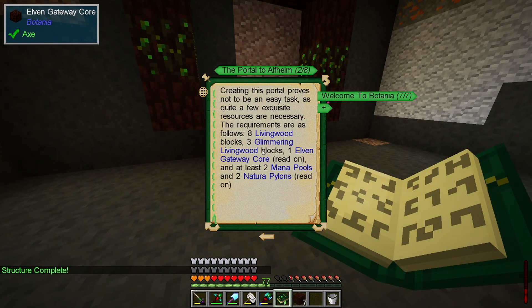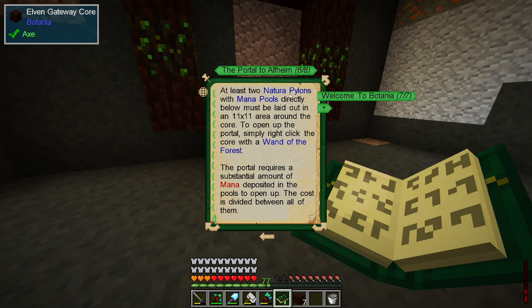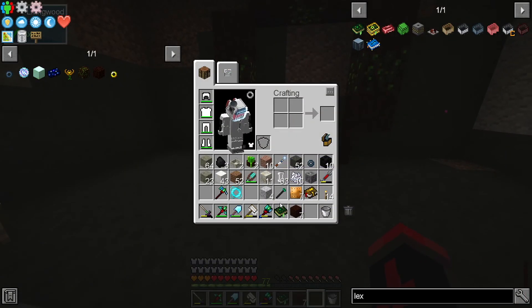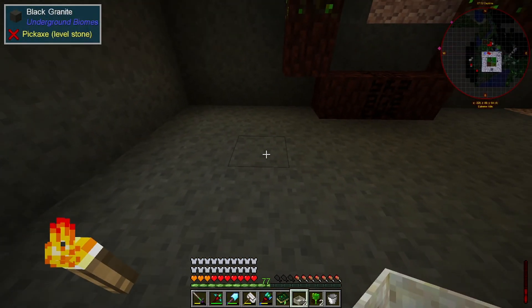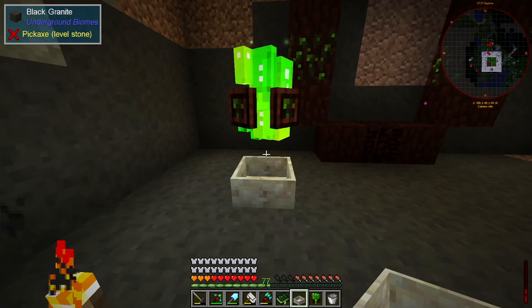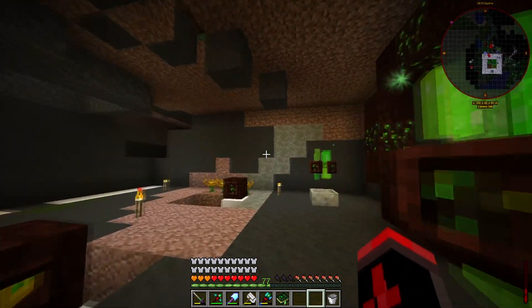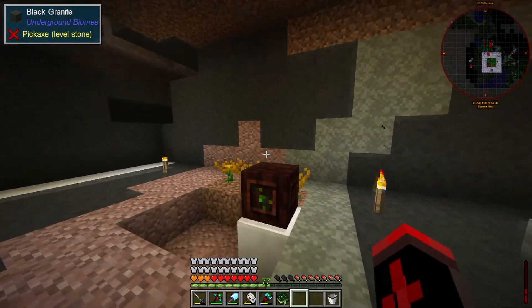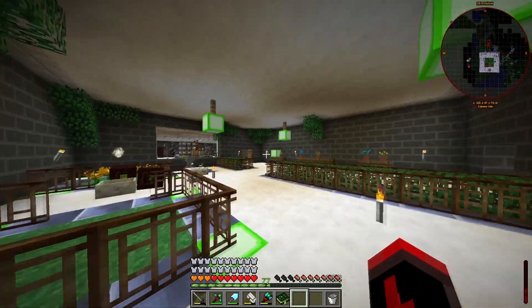Put that down here - bang, bang, bang, even close, nice. Now it needs the pylons, obviously. This would say anywhere in here where the pylons are supposed to go - at least two nature pylons, directly below, must be right out. Okay, it's just an 11 by 11, so they don't need a specific spot. So let's just put them right across here - there's one. Put the nature pylon above the mana pool, and same goes for here. And this should be a valid structure now.